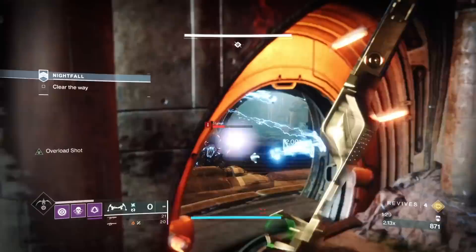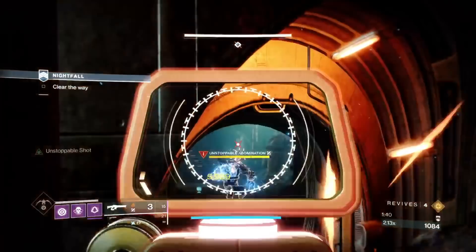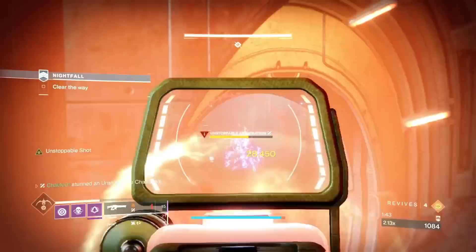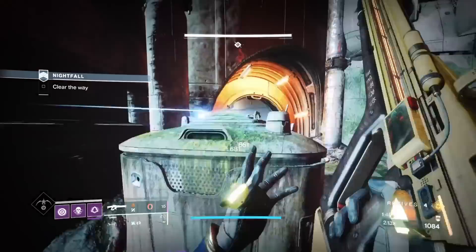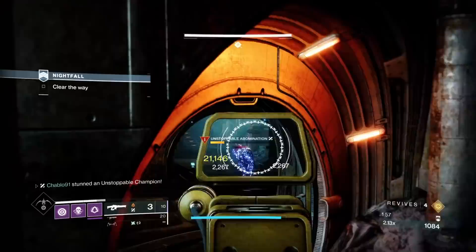Stalkers can one-shot you two different ways — via void grenade if you stand in it long enough, and via the mini screeves. We'll do some damage to this unstoppable as he's looped to the right side, which is ideal. He may not always do that — there's a bit of RNG to it. If he doesn't go right, smoke dodge outside and take him from out there.